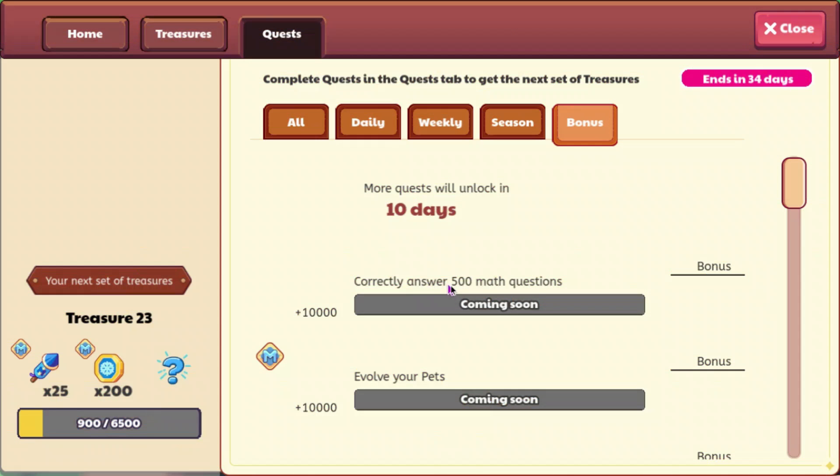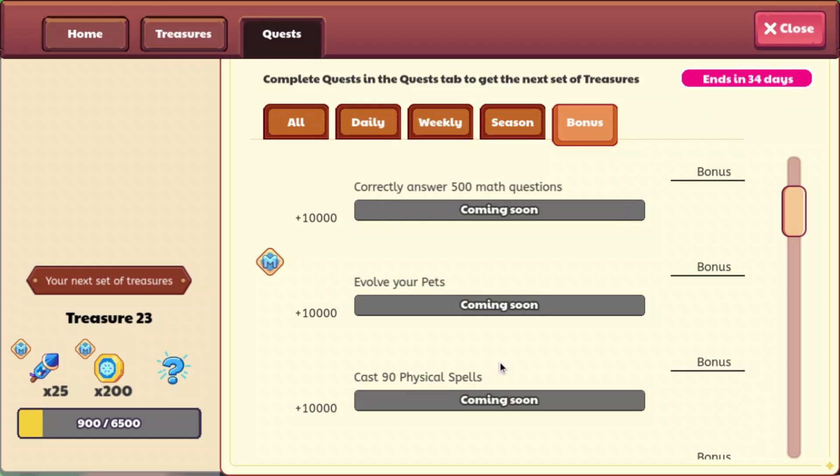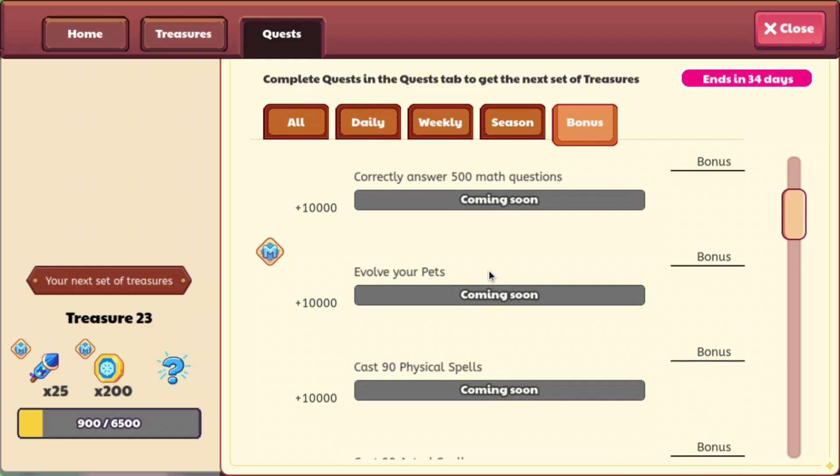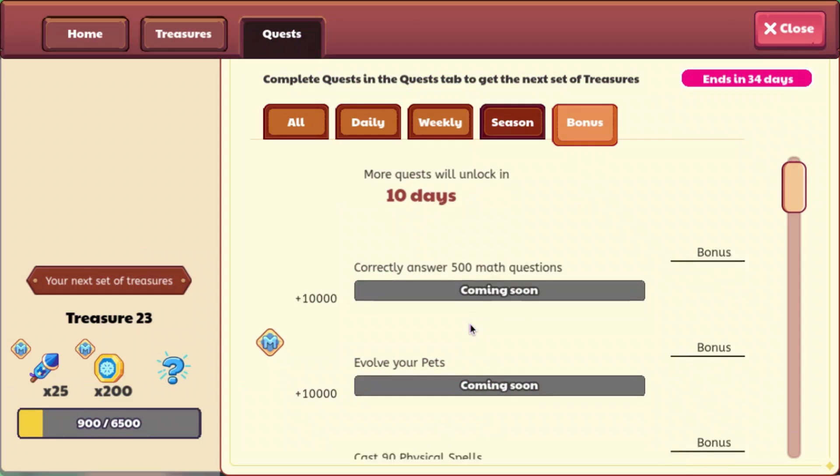It says answer correctly — answer 500 math questions — which is really easy using Tower Town. Evolve your pets; I'm not sure how many pets you're going to have to evolve, probably like 5 or something, 5 to 10 maybe, which can be pretty easy if you have membership. Cast 90 physical spells. That's like the exact same amount that you have to do. You get 2,000 for completing the seasonal, so I don't know why they're giving you 10,000 this time.